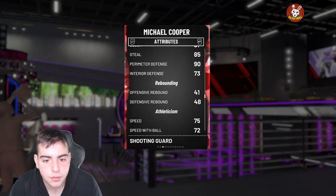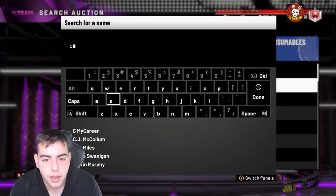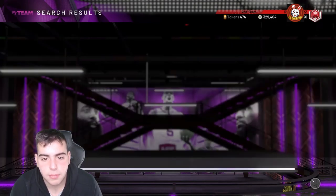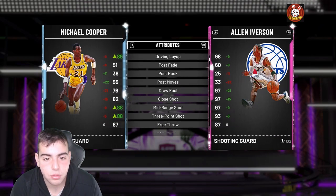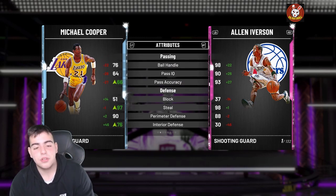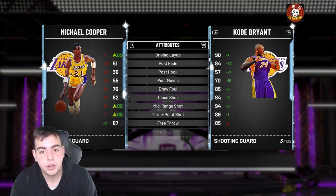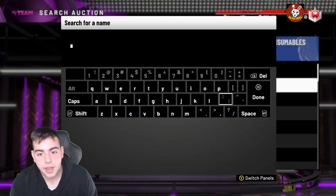I'm going to check out the Michael Cooper diamond evo. He goes from 90 overall up to 95, with 88 three, 88 mid, 95 dunk, 97 steel, and 90 perimeter D. Comparing him to Allen Iverson and Kobe — it's close. He's so freaking good. Definitely recommend evolving him.